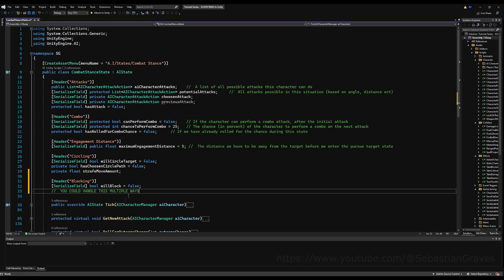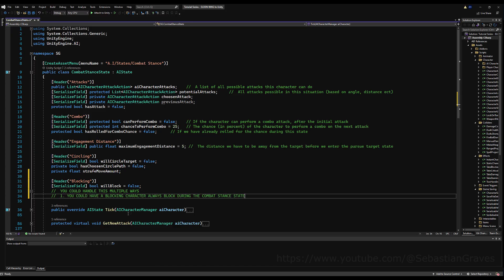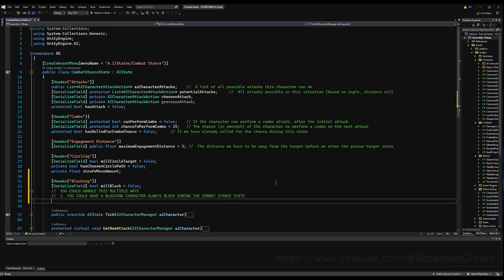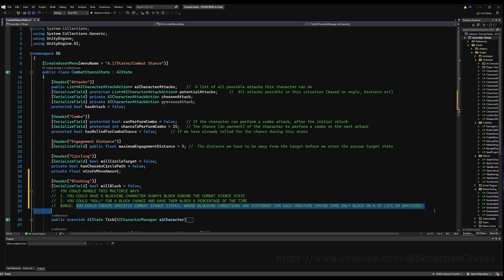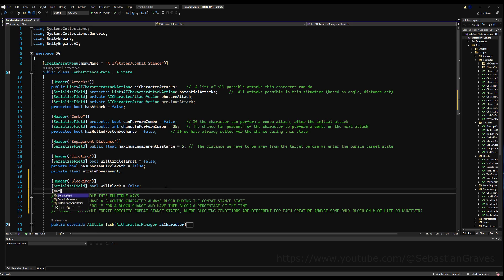Make a header label 'Blocking' and then let's make some variables. I'm going to have a bool 'will block' and initialize it to false. You can do this multiple ways: option one, you could have a blocking character that will always block during the combat stand state — if 'will block' is set to true, we just make him block. Option two, you could roll for a chance to block every time you enter the combat stand state, so they won't block all the time. You could also create specific states for different characters under different conditions.